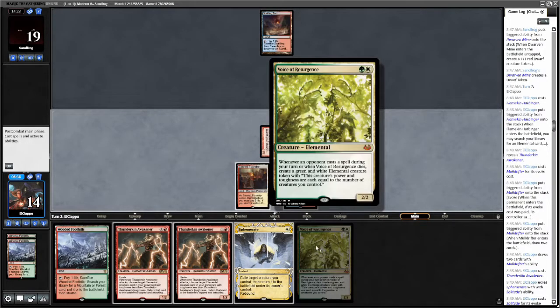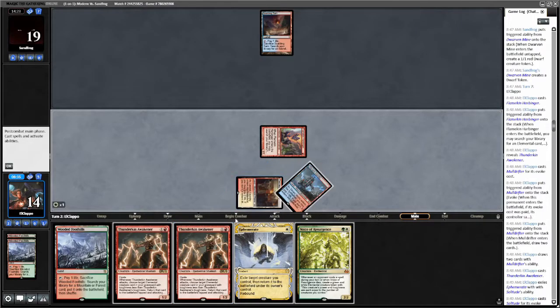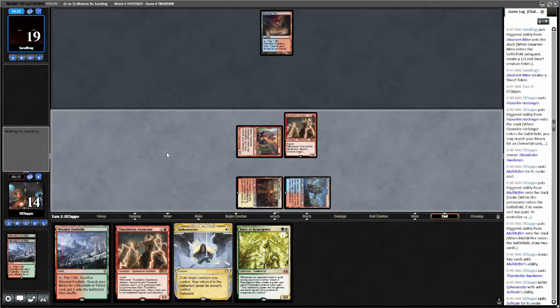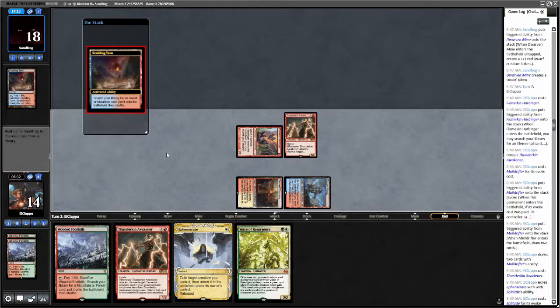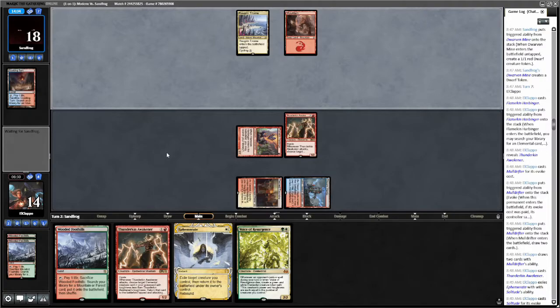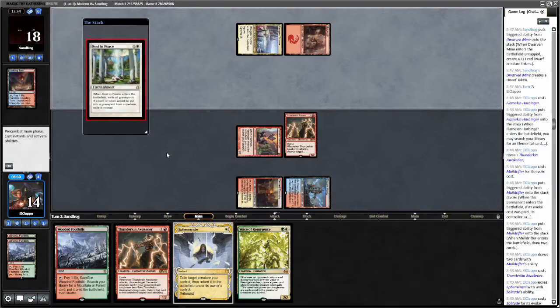It's very unfortunate. Post-combat — post-combat Thunderkin Awakener. They have the Prismatic Ending anyways, right? What did they get? Looks like a Prismatic Ending and Rest in Peace — that's a good one for Thunderkin Awakener.